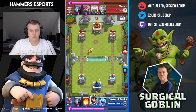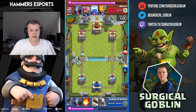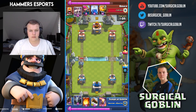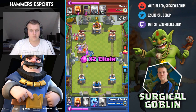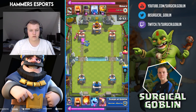I drop my ice spirit and then princess to defend — I don't want to take damage. He comes with a mega minion and I drop my own mega minion to defend. Going into double elixir, I go with a hog rider and a predictive log which actually paid off — I hit his skarmy and my hog rider gets one hit.